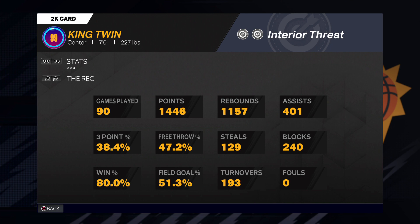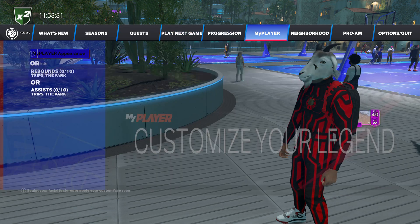81% in Rec — really getting busy. Don't mind that three-point percentage, trust me I shoot way better now that I figured out how this game works. Field goal percentage is over 50% — at 51. And 240 blocks, bro, we're only like a week in. Look at the stats: rebounds, steals — Interceptor works, 129 steals on the big. 401 assists, that 70 pass accuracy really coming clutch. Played 90 games and wrecking with an 80 win percentage.